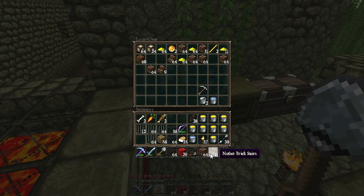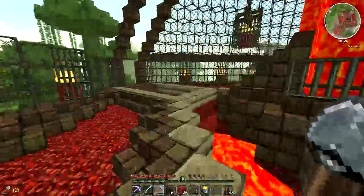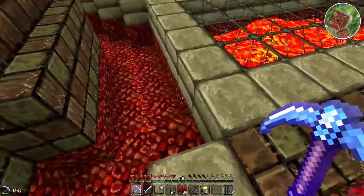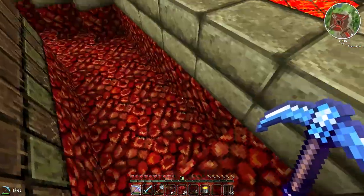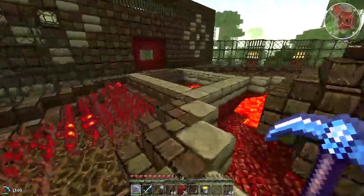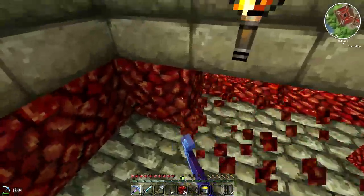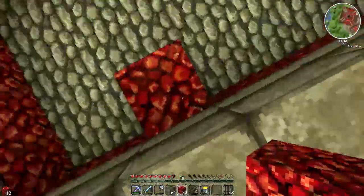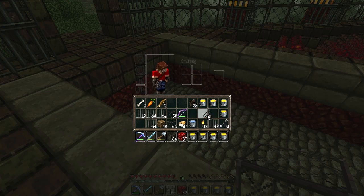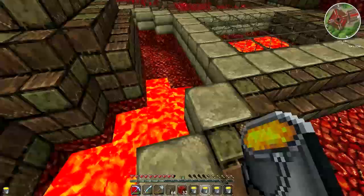I want to continue adding to that effect. What I want to do now is actually complete the lava pits around the temple - this one, the other one, and that one. What I wanted to experiment with today is actually opening up this line so it looks like the lava is actually flowing from underneath. I think that's actually really cool. Instead of making the lava completely flat I actually like making it look like it's flowing. Let's get rid of this line of netherrack.